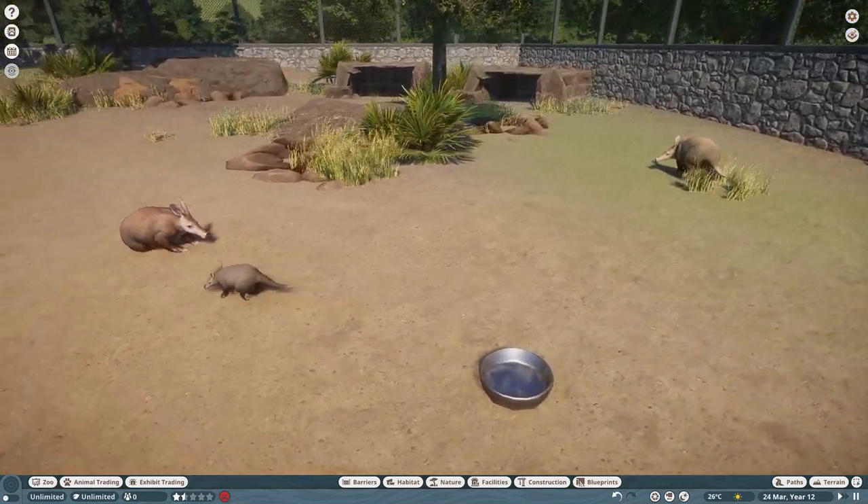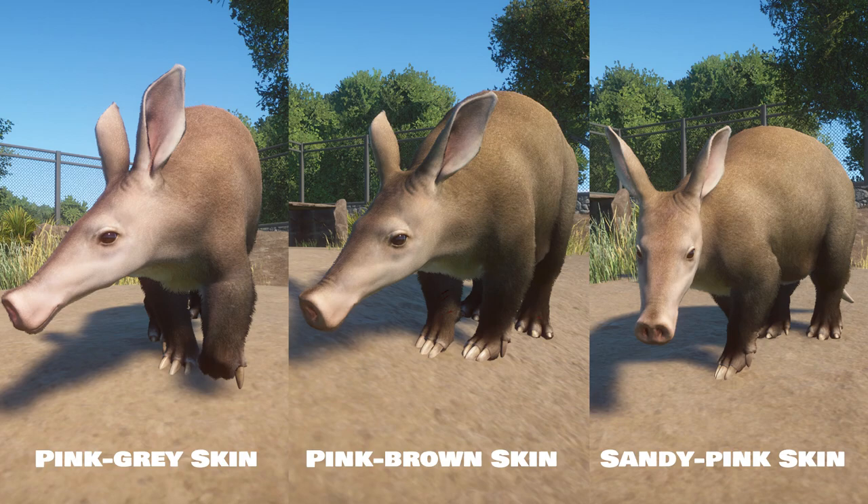I'll put an image up on the screen now so you can take a look at all of these side by side. You can see they're very subtle changes between three of them. The albino one looks nothing like the other three, but other than that just very light color variations between the other three.